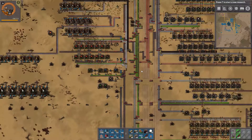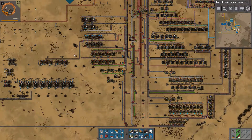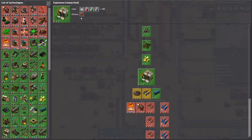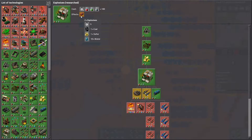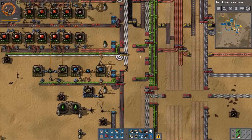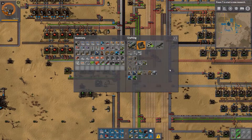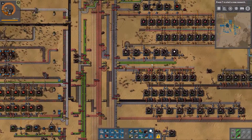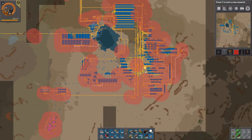We have cliff explosives, but they require explosives and we haven't made those yet. I'm not sure how much I'm going to make of it either, but I'm going to look into that. Coal, sulfur, and water — we do have a lot of coal at least.